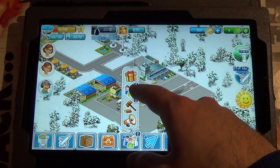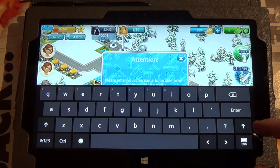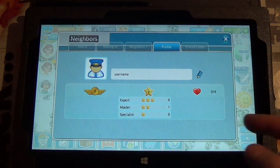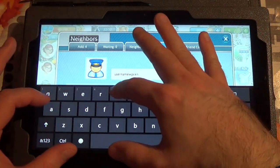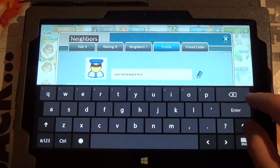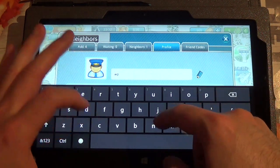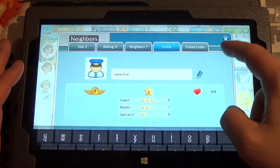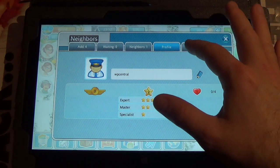This game also has some social features. First I've got to put in a username. That was weird — it brought up the keyboard and it wasn't actually ready for input. Also it doesn't automatically delete the blank username, and it doesn't do that in the phone game either, which is pretty annoying. There we go, my username is in. There's not even an OK prompt or anything, but it's in.